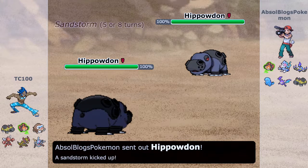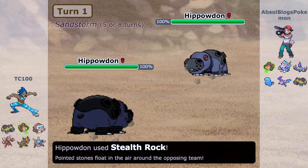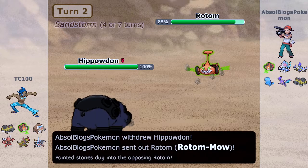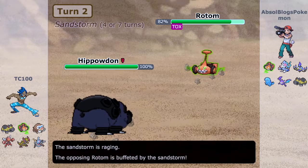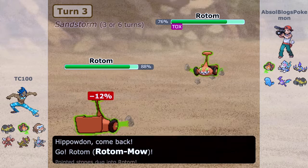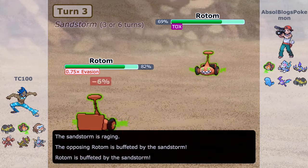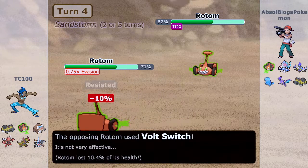I'm going to start out with my Hippowdon and my opponent also leads with Hippowdon. We get the exchange of stealth rocks from both sides. We have the same Hippowdon and the same Rotom. He switches out and goes into Rotom right now, which is fine with me because I go with Toxic. I was expecting him to use Defog to get rid of entry hazards, so that was a great switch on my part — the poison is going to be racking up damage.